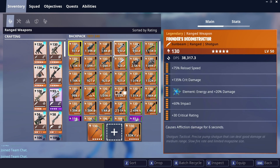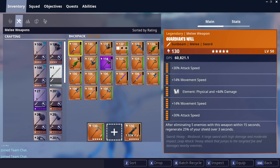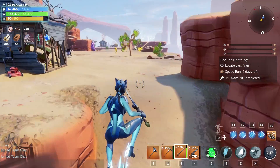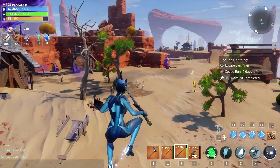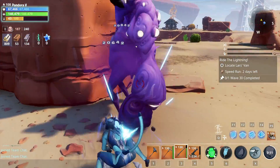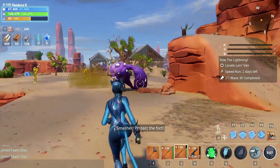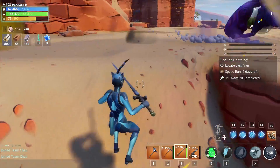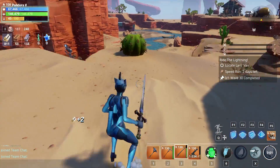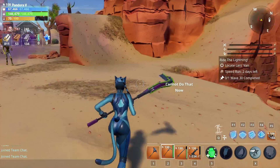Now let's put a broken weapon in there. Let's just go for the Guardian's Will then. Now I've put it on, still double jumping, still double jumping. Double jump, use it on the attack... and it's gone again. I've got no double jump.